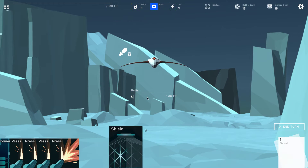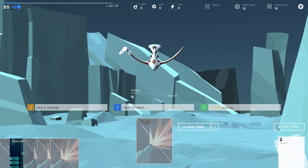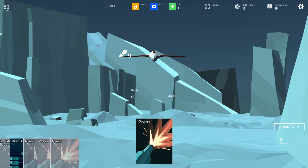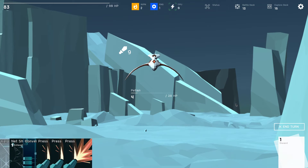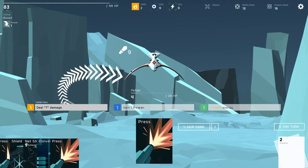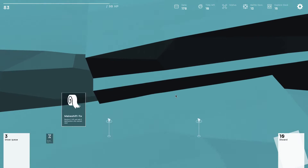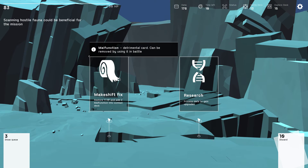Do this, gain 6 shield — so we still got a net bonus, we healed like 6 basically. Gain one power, then 7 damage right there, poof. Love how they just crumble. Makeshift fix: restore 11 HP and add 2 malfunctions to the combat deck. Process data to gain upgrades.